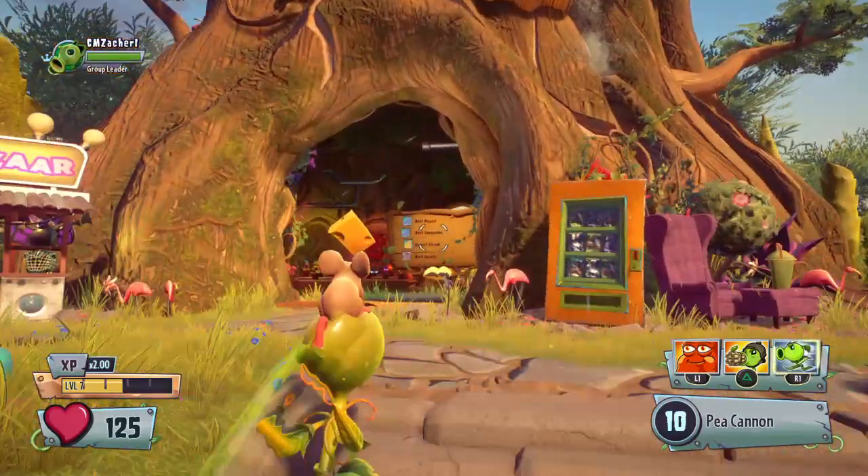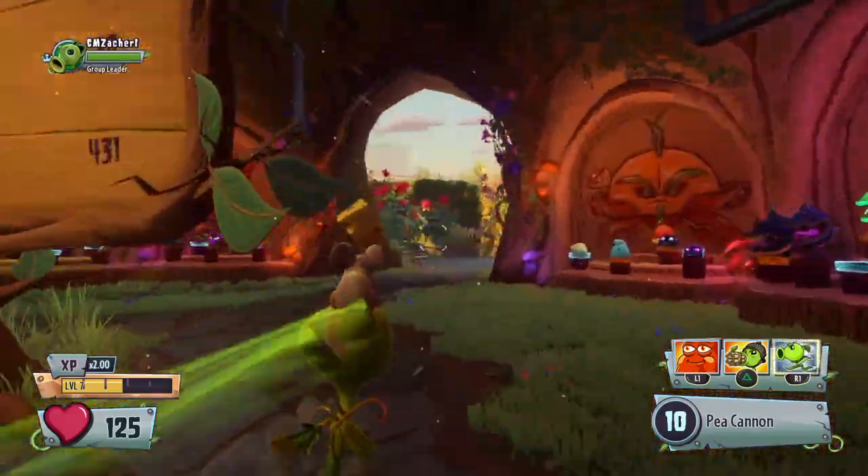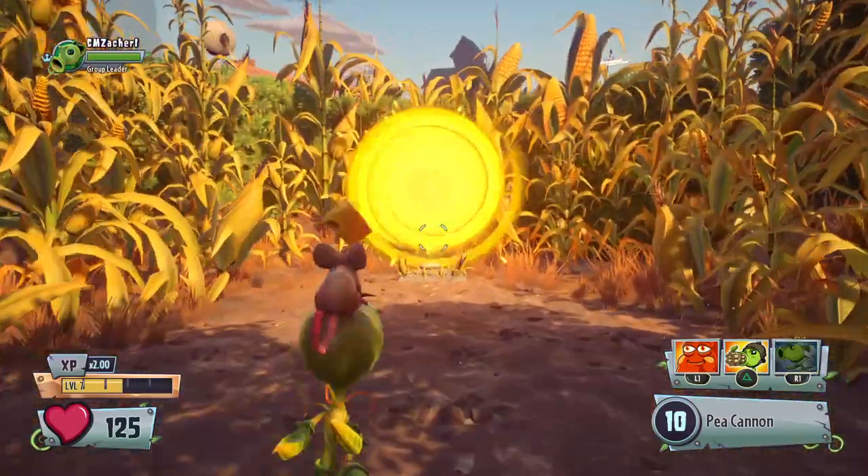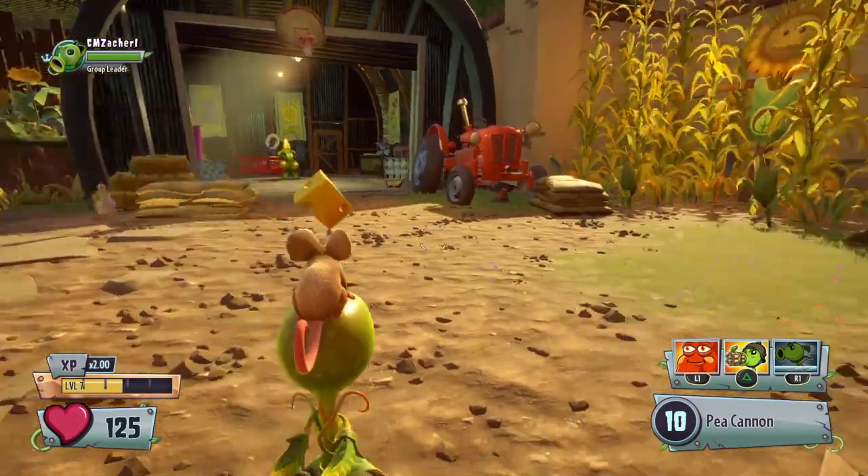For this glitch, you're going to want to go to the Khorne portal on the plant side in the Backyard Battleground. Then beat the final quest as normal. I recommend putting it on easy mode so that you beat it quicker, because this glitch can take a while.